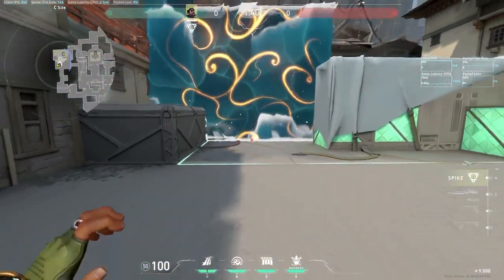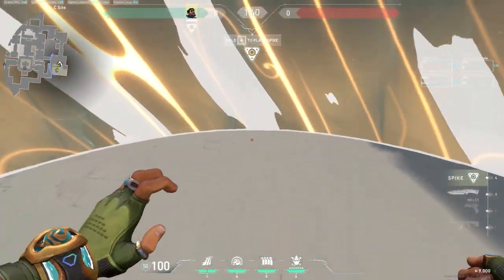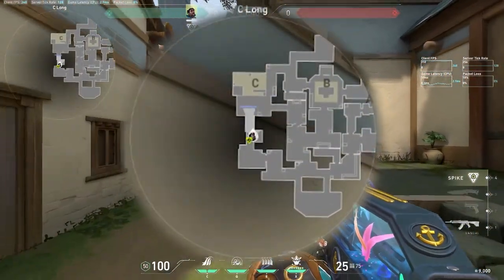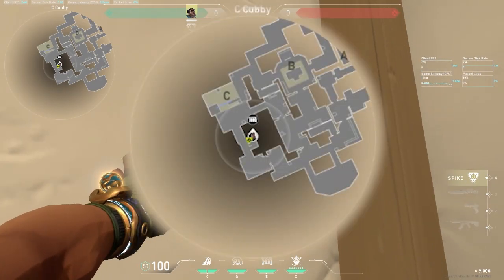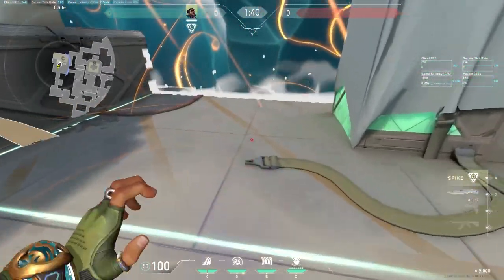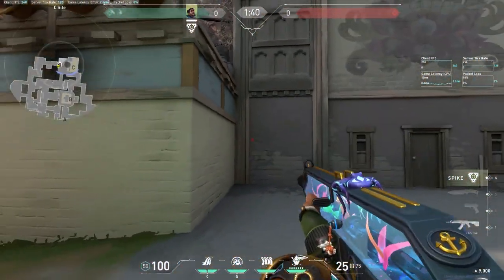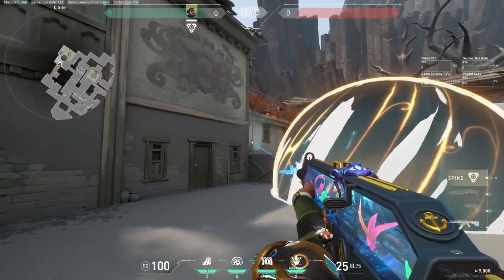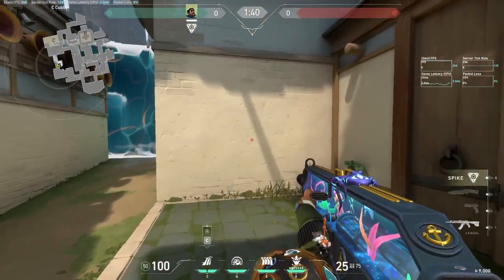Moving on to a C attack execute — this is Harbor's bread and butter site. Similar to Icebox B long and Pearl B long, C long is insane for a cascade push. You immediately want to start with a cascade push and the enemy won't know how many allies are behind it pushing into their C site. Your wall for C attack is pretty simple: you want to cover both garage and CT. Your cove will usually go right in front of your cascade so you have easy play. The only areas to be cautious about while attacking C are the immediate left corner as you enter the site and on top of the boxes up to the left corner. You can also cascade on the left wall on C attack, which gives you more room to play around.